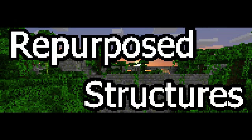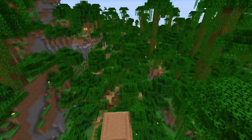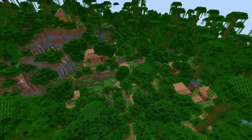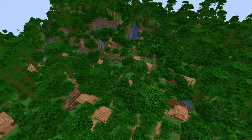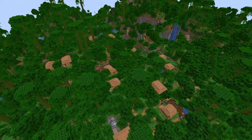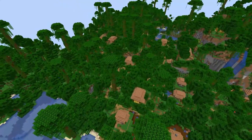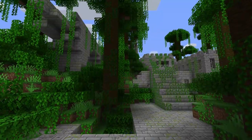Next up is the Repurposed Structures mod. This mod makes existing structures like villages look way better and even adds new ones such as jungle villages, mountain villages, biome-themed wells, dungeons, stone mineshafts, and even a jungle version of a nether fortress built out of stone bricks.